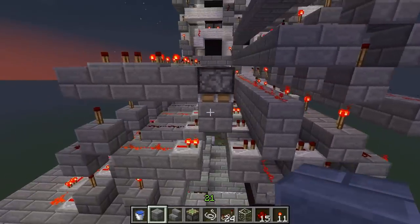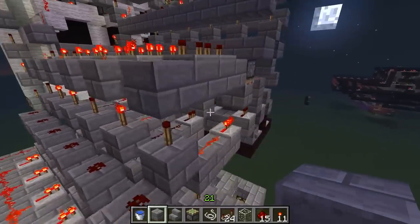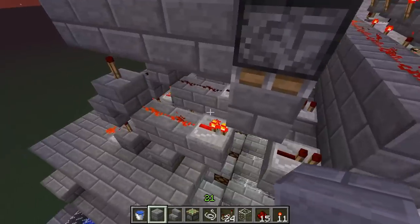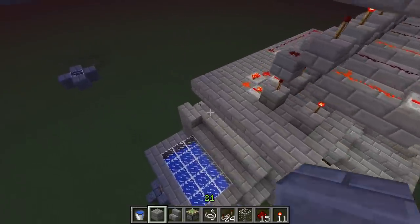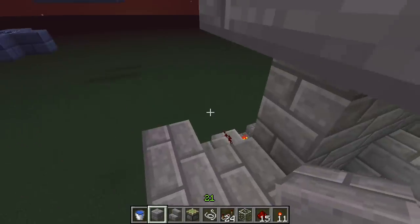It comes up and then goes through here. Because I was initially using pressure plates, I put this in so that it would generate a pulse instead of the chicken sitting on the pressure plate. But I eventually decided to give trip wires a try and see how they work in this scenario, and so far they've been pretty good. I'm pretty happy with them.